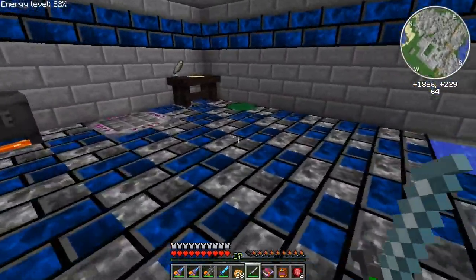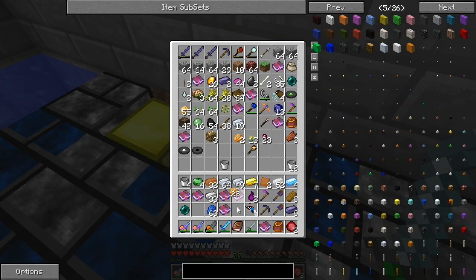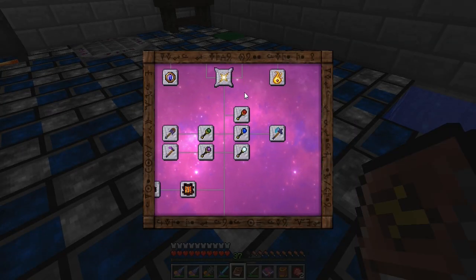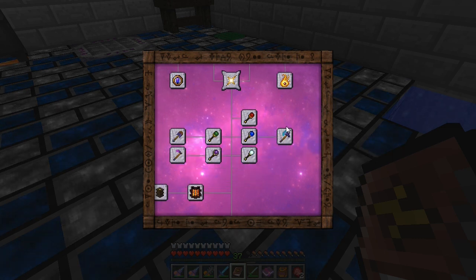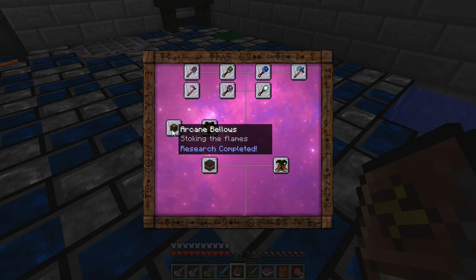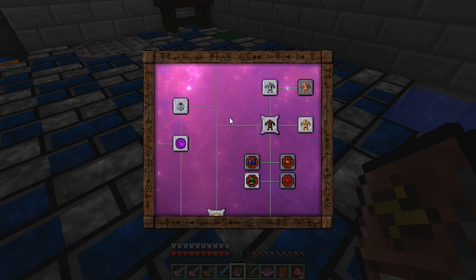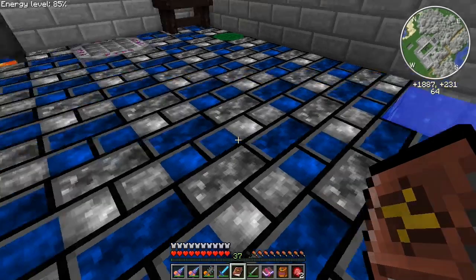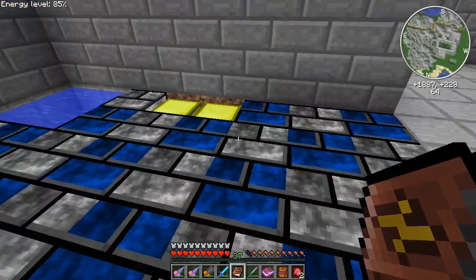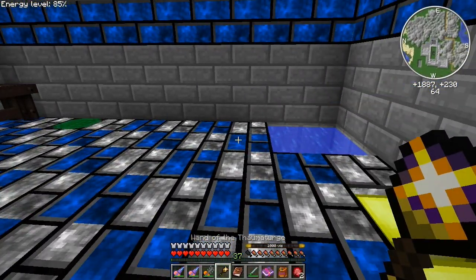Up here is looking good — we really need to start working on this area. I've got the Thaumcraft room done. I've been working on my Thaumcraft stuff like crazy trying to catch up. Looking at the Thaumonomicon, I got the Hoe of Growth done, the Infernal Furnace, Arcane Bellows, Arcane Levitator, Boots of the Traveler, some golems — I'm moving right along. I also did the Theory of Everything and made this fancy wand that holds 1,000 vis, which is awesome.